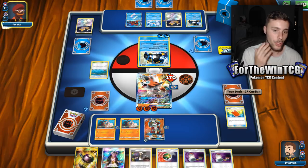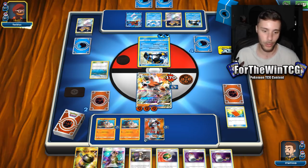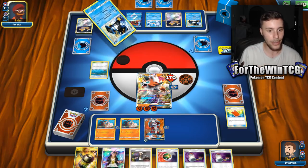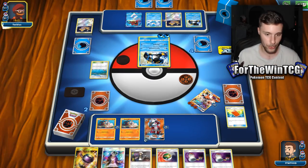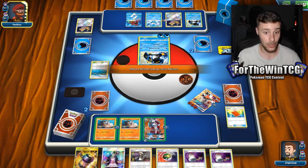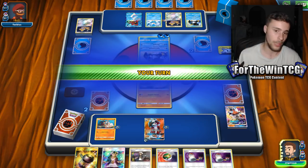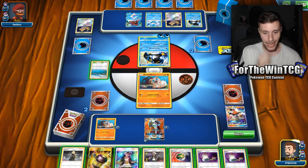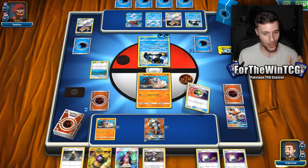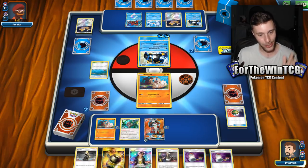Yeah, I knew they had it. So I knew if I went to the Empoleon and attacked it, we wouldn't have gotten the KO, and they would have just responded with a KO. So that's kind of paid off. If we draw an energy that would be really good right now — because we can just Guzma attack KO, and then again Guzma attack KO — and that would be game. No energy. Yikes. We might have to slow it down for just one turn. Come on Oranguru — we need you. We have to Cynthia, man. I do not want to attack into the Empoleon this turn because we will lose.